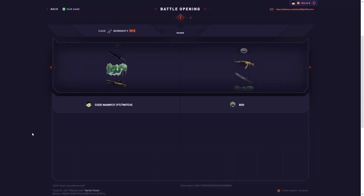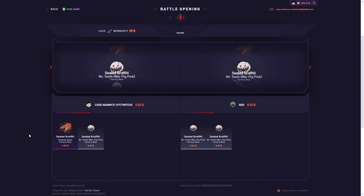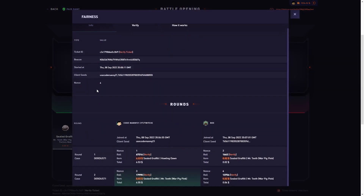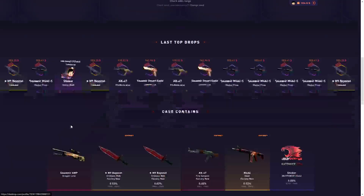All right, we got more of the dirt case here, 1v1. Not the best start. Come on, second case — pop off. That's the reality of this case: if you don't pull above a 70, you really don't get anything. Yeah, we're close there too.